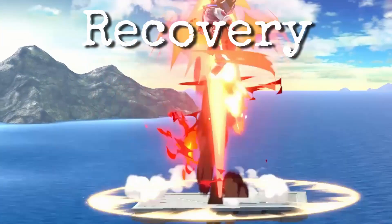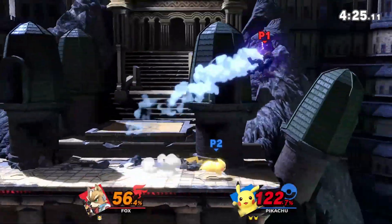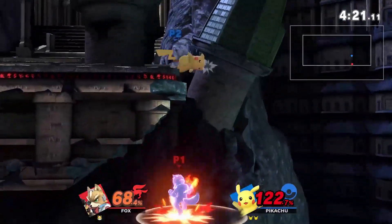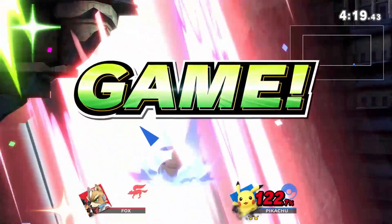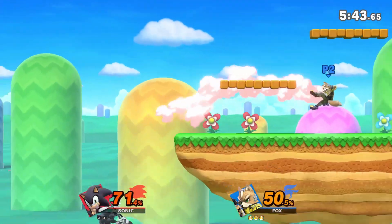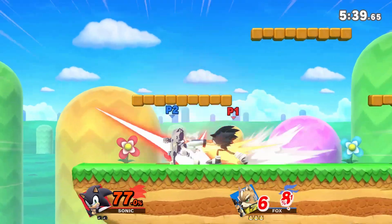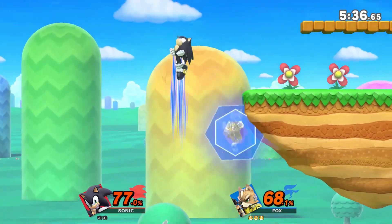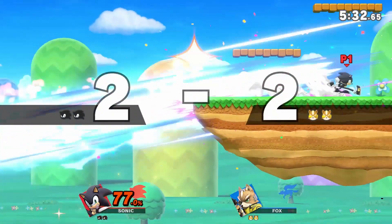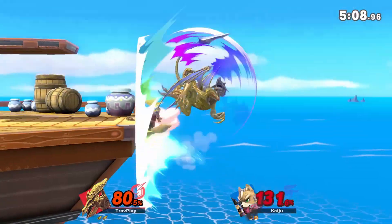Fox's final weakness is his recovery. Although he has two options — his side B and up B — they're weak because they're linear and predictable. You can easily beat his side B off stage, and his up B will lose to a well-timed attack. Fox knows his recovery is predictable, so he'll mix it up by using side B and up B at different times to throw you off. You can beat this by playing the same game: go off the ledge, then come back. That will bait him to side B, and then you can attack him. Instead of guessing when he's gonna move, make him guess when you're gonna come out.